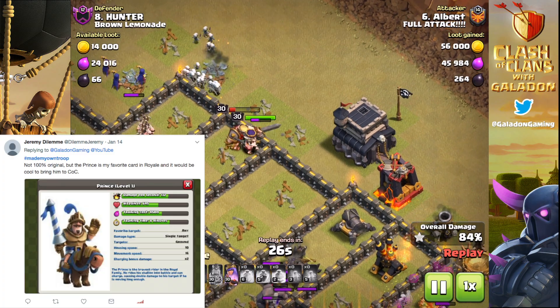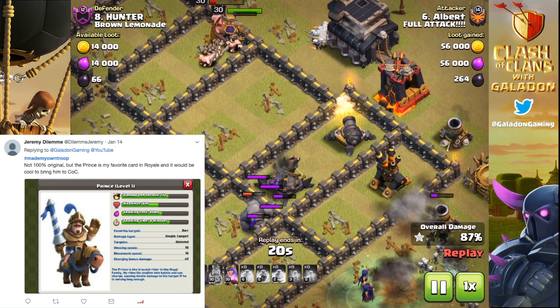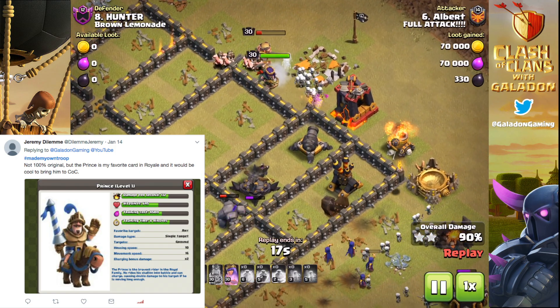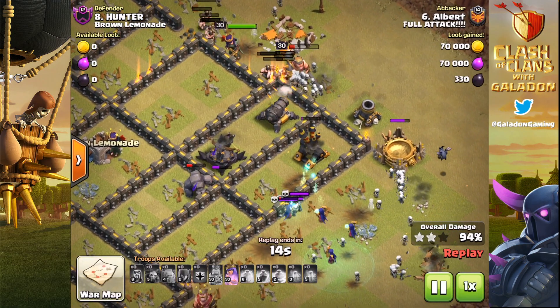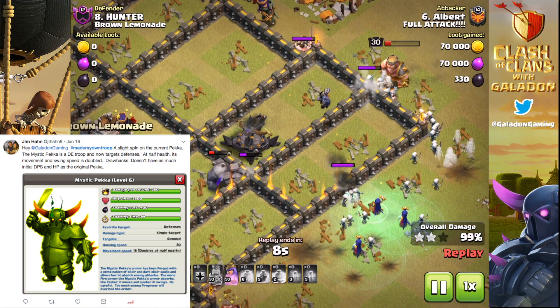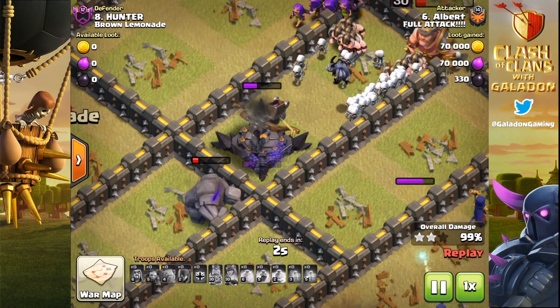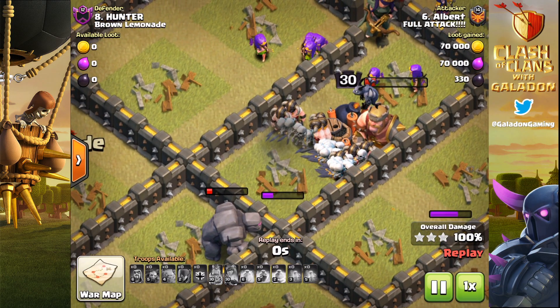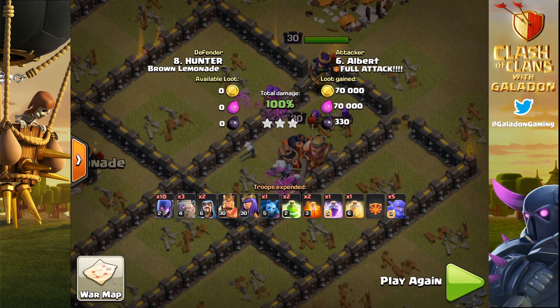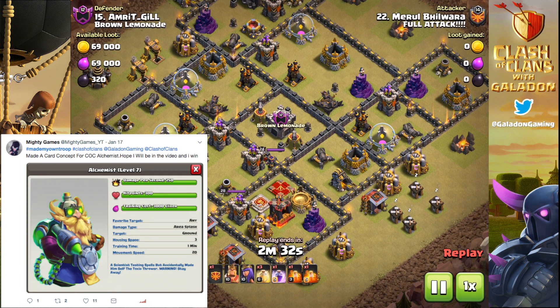First up, the Prince — maybe not the most original idea. We see it in Royale; would it work in Clash of Clans? I don't really think so. From the more original ones we've seen: the Mystic PEKKA. I want you guys to judge based on utility, looks, creativity, and most importantly, the potential to actually end up in the game. The Alchemist card — I like the title and the utility, possibly a future addition.